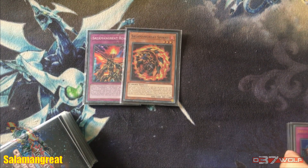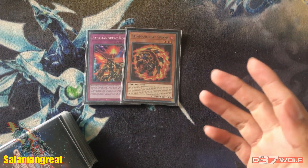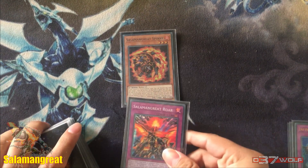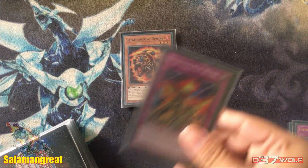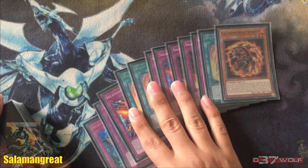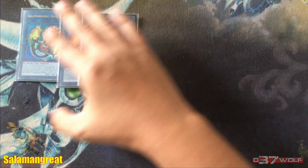The cards basically tell your opponent they can't do whatever they want. You have triple Nibiru to deal with big boards and ease the matchup. You have Ash Blossom — the key is that you can recur your traps and Ash Blossom the following turn after you've used them, which is hard for opponents to keep up with. Then you have triple Droll from Droll & Lock Bird — it prevents your opponent from molding their hand to play past your double trap, forcing them to play with the cards they're given.